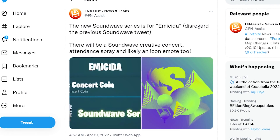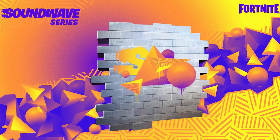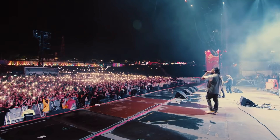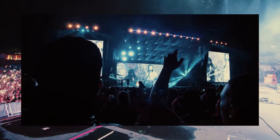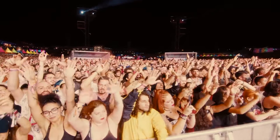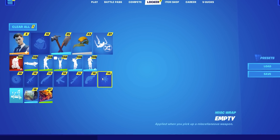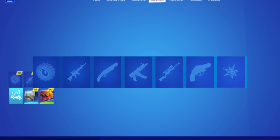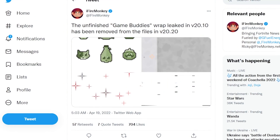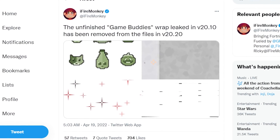The next Soundwave series has been announced, and it's with Brazilian rapper Amesita. Last time we got an exclusive sprite and 55,000 XP for attending Tones Tonight, so hopefully this one will have even better rewards. Creative's live events are getting crazier with each Soundwave series, and this one looks like it'll be the biggest one yet. A brand new wrap slot has also been leaked — we currently have wrap options for every weapon type and for vehicles, so I don't really know what this one could be for. The Game Buddies wrap has been removed from the files, which is a shame.